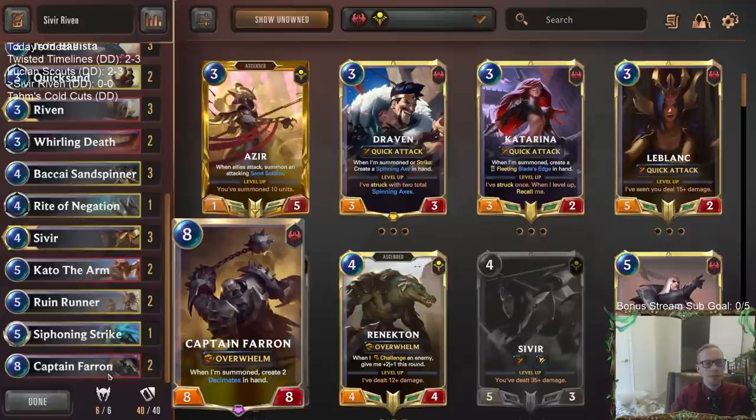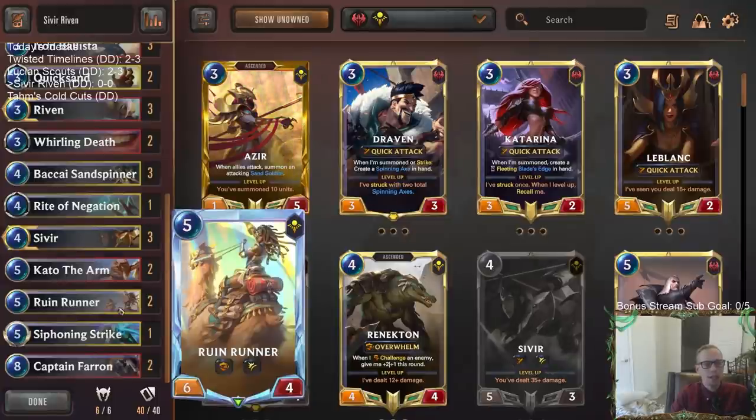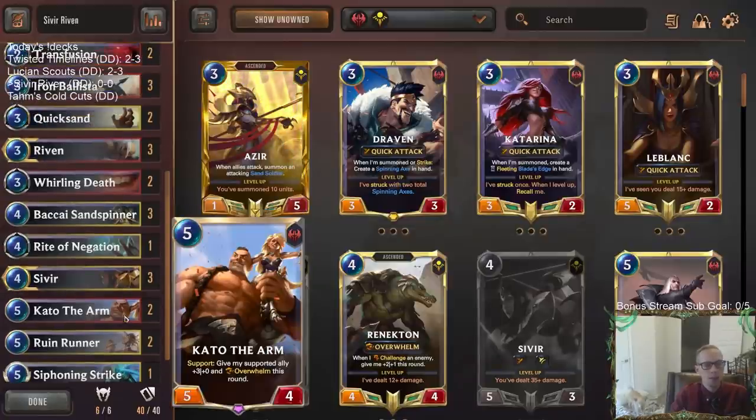Going with two Captain Farron today because of the increase in Demacia Targon decks and some slower decks — we need that power to help finish out games. Got a Siphoning Strike in here to go along with our Spell Shield units like Rune Runner and Sivir that can help grow these, because if we are going to make larger Overwhelm Sivir, we do want it to be larger. So Siphoning Strike can help out with that.